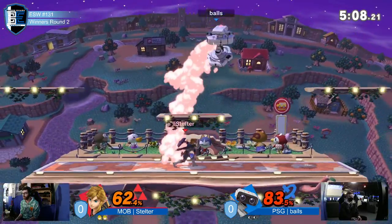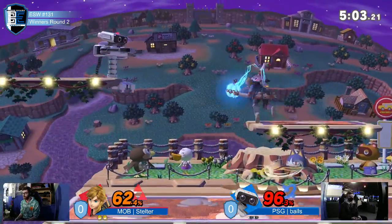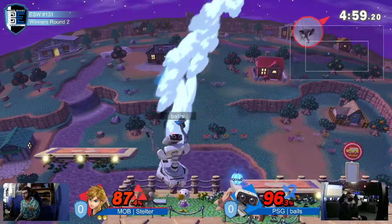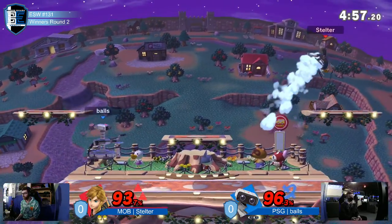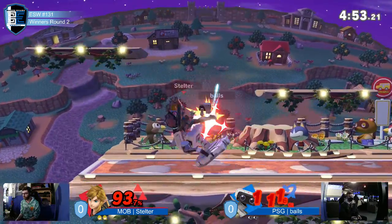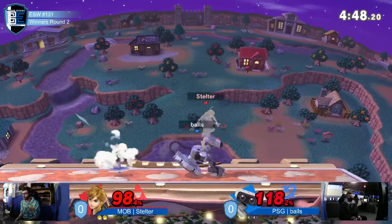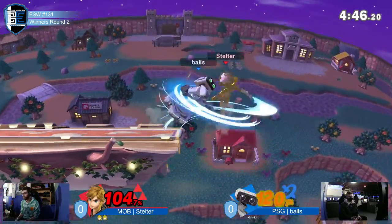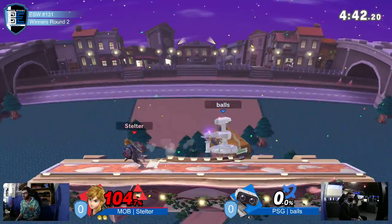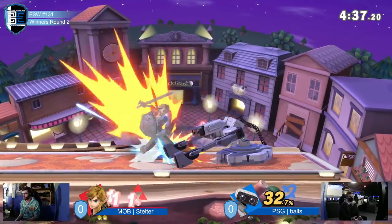Gyro hits mid-stage. Link really trying to get in, but Rob's trying to play the space and play the matchup the best he can. Up tilting into up air. He's picking up the bomb — see what he does with it. He's charging the gyro again, doesn't quite get to fully charge it. Really big fight for stage control; they're really spacing it out. We got Mob at 104 — he's got the stock lead. Let's see how much extra credit he can get on the Rob.